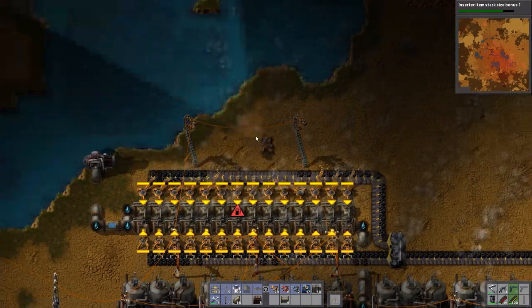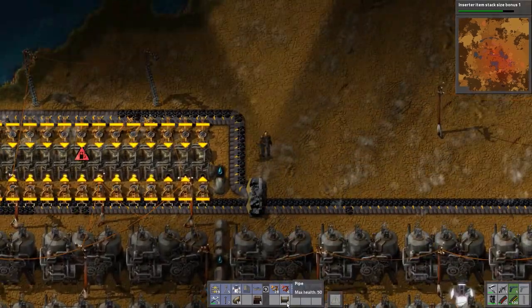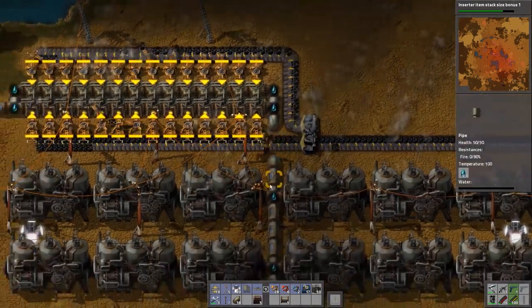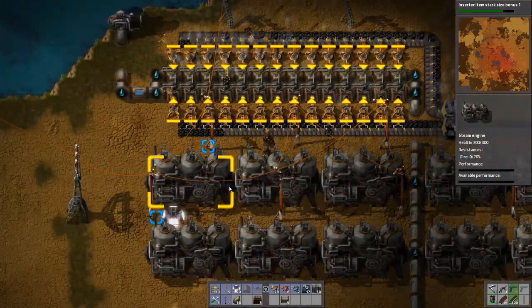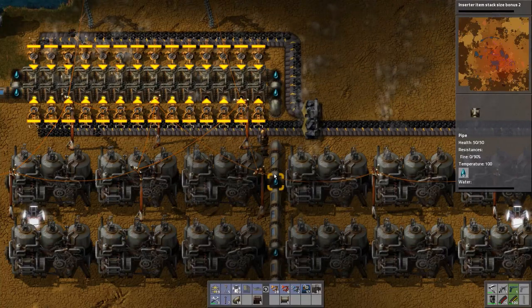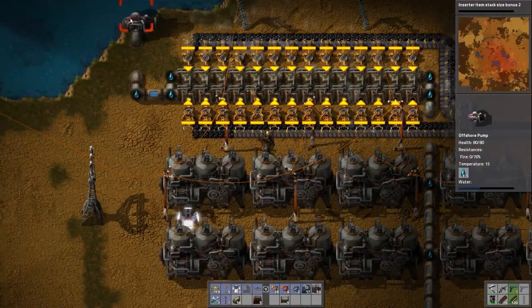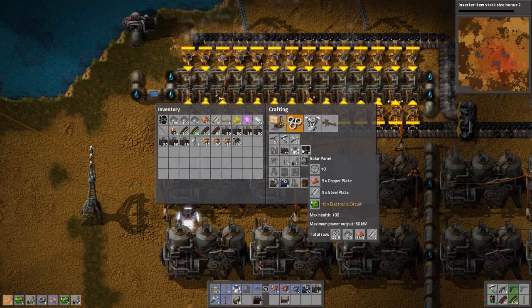Yeah, that works exactly — nice. So that should be enough for all of these to work at full power. What is the temperature in this? Nice. There's no water, which means the pump is overworked. We'll make two more.